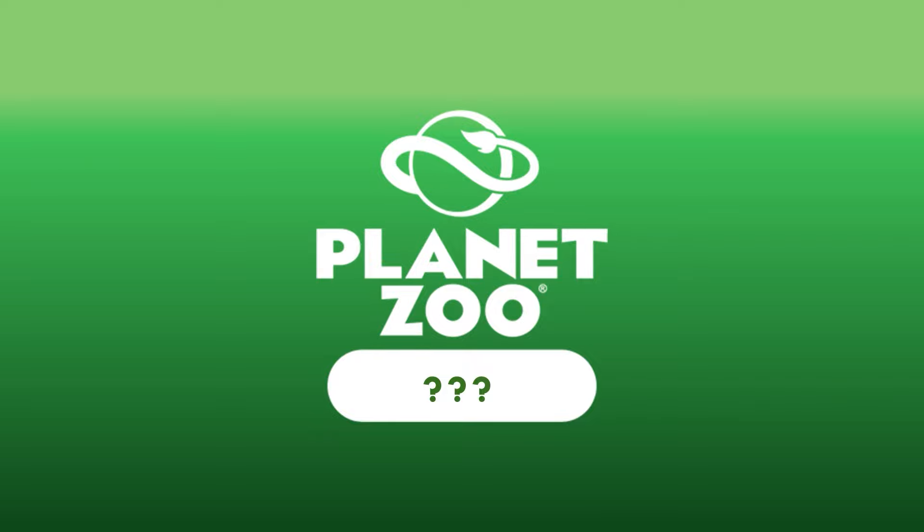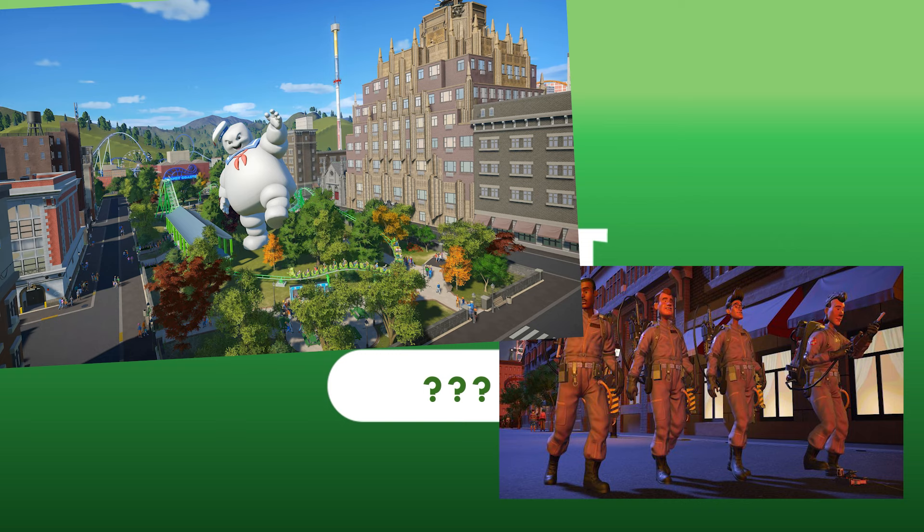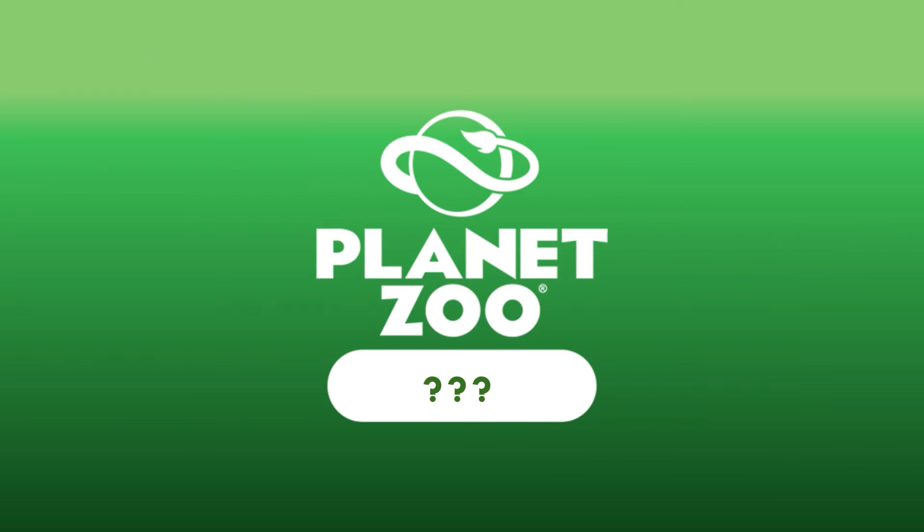For those who don't know, the last pack of Planet Coaster was the Ghostbusters pack — an IP-based pack, which wasn't the first time they'd done IP content. But it was also almost double the size of all previous packs content-wise. The items were great, the rides were perfect, they implemented a new type of mascot, a new staff member, and a lot more — so it was a very strong last pack that brought much more to the table than expected.